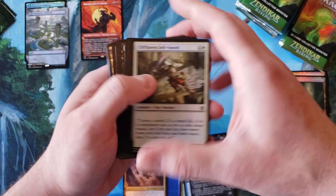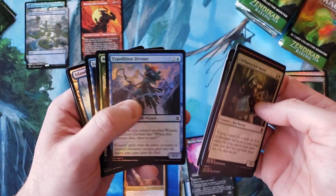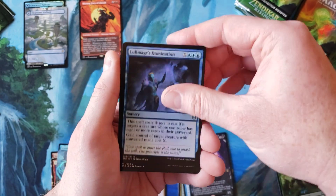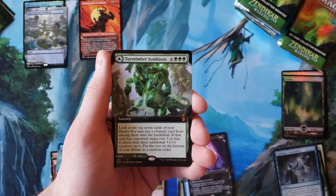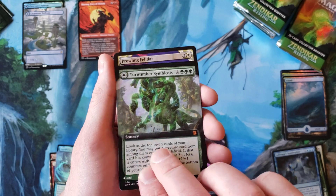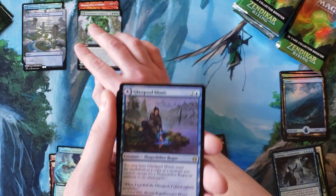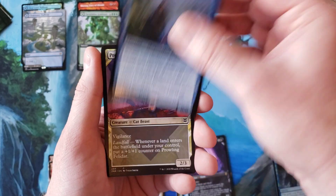So it's two in a row unfortunately, but you're going to have those in this set. That's why you don't buy these by a single pack. Ever. Then Term Timber Symbiosis in extended art — nice. And Glass Pool Mimic, which is one of the better rares.